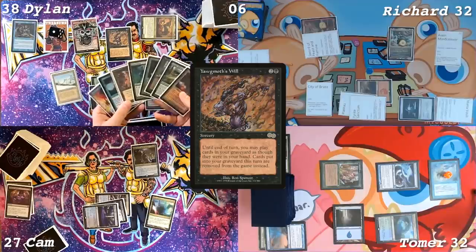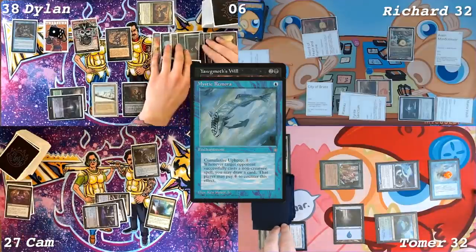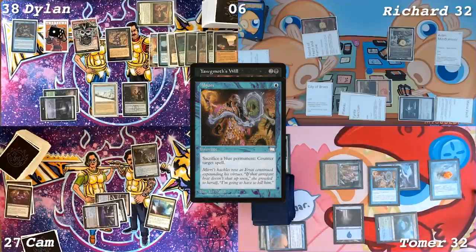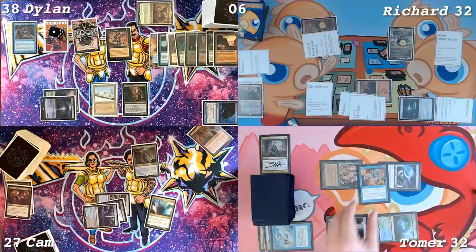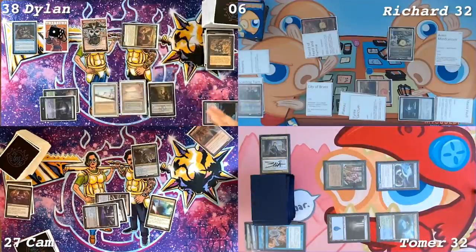The Demonic Tutor is pretty good. First I'm going to draw a card. I will not pay. Cast Obstinate Baloth, sacrificing a blue permanent — the Mystic Remora — make us draw a card. Underground Sea as my land for turn, pass the turn.